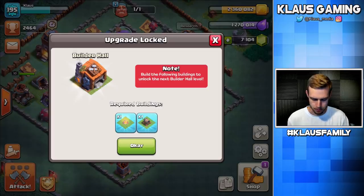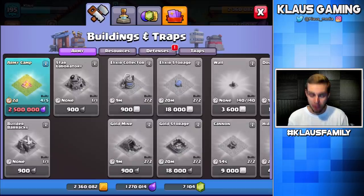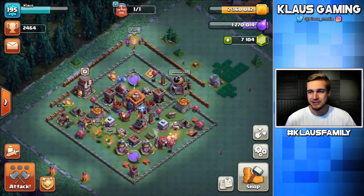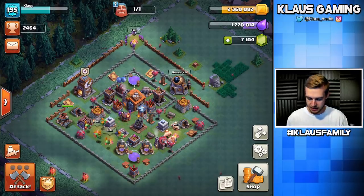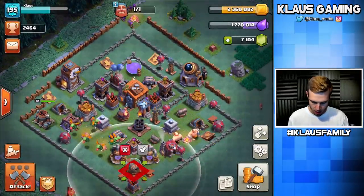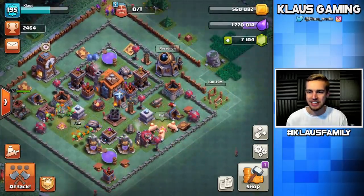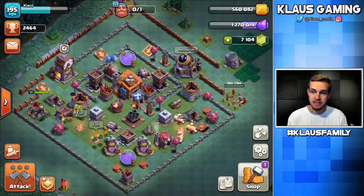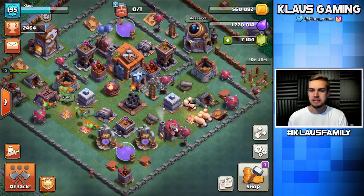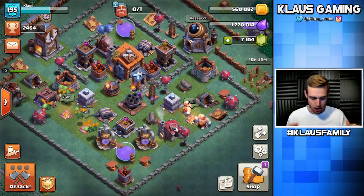Build the following buildings to unlock the next builder — I haven't done it? I don't have all my buildings! So the journey to multi-mortar is getting longer and longer. I can get the giant cannon already — I'll put it out there for now. The giant cannon is now building. After I get the giant cannon, I have to build the army camp, and then after the army camp I can upgrade my builder hall. Then I've got to get the multi-mortar up to level 8 before I can gear up my mortar in the main village.